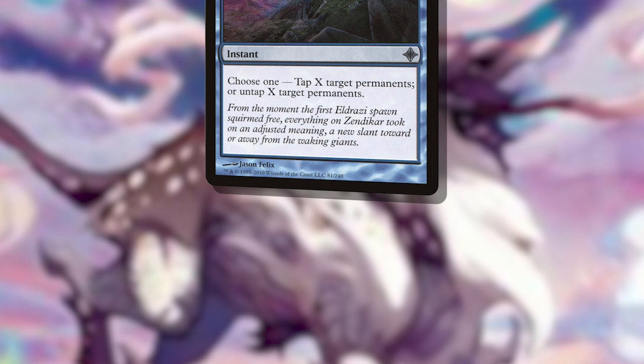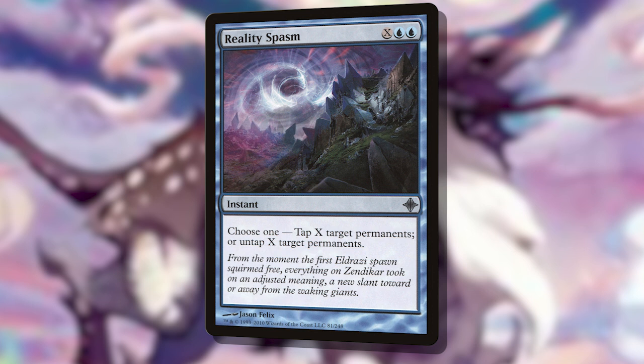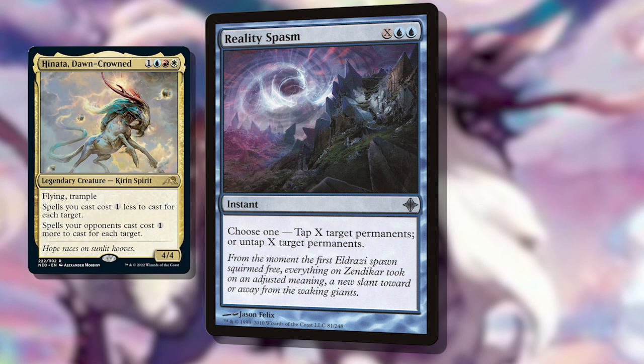Say you're casting Reality Spasm, which says tap X creatures. If your opponents have 10 creatures and you want to tap them all, you'd normally need to pay 10 plus blue blue, declaring how many targets you're choosing, then determining X, then paying your mana. But Hinata adds another step in there — you choose your opponent's 10 creatures, Hinata reduces the cost of the spell by 10, locking in the casting cost at just blue blue. Pretty broken, right?